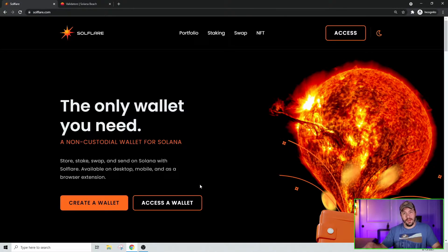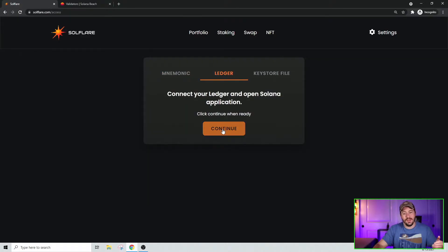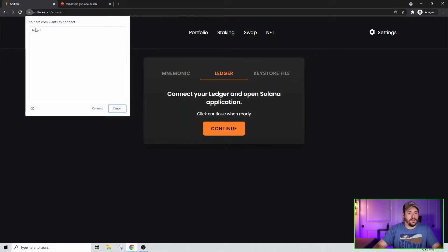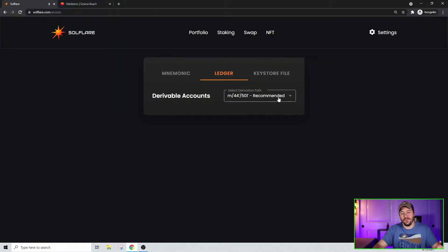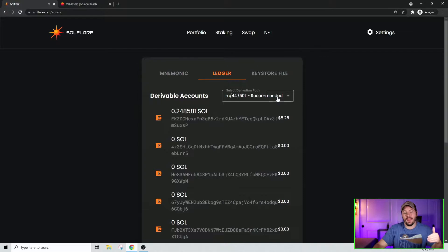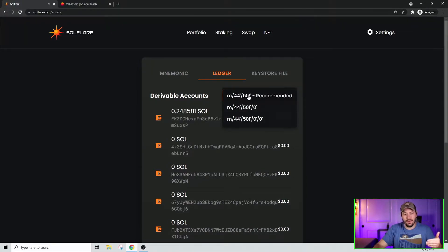I've got my Ledger hooked up to my computer, it's on the Solana app and ready to go. On the SoulFlare website, you click Access Wallet, and you can choose either to create a mnemonic phrase, use a Ledger, or a keystore file. If you're using a Ledger, you connect it and hit Continue. Then in Chrome, you connect it, and in the Derivable Accounts section, I stick to the recommended version in the drop-down.